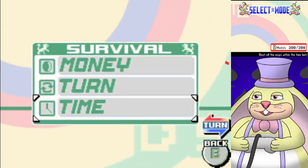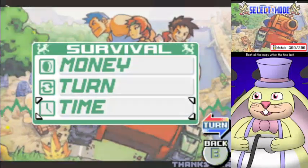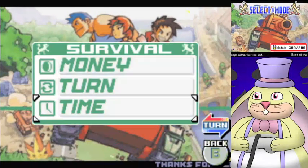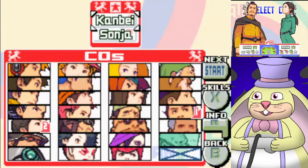I consider Timed Survival to be the best out of the three survival modes because the resource that you're limited in cannot be generated or taken advantage of by any of the COs. None of them use real time in their powers or anything, so you can actually use any CO you want and make up any strategy you want.